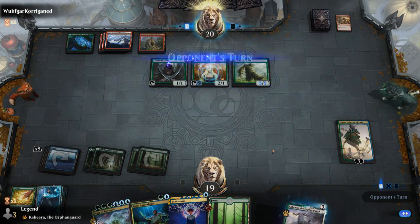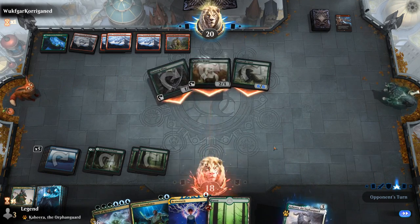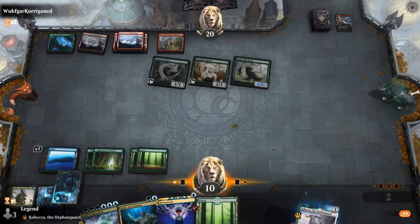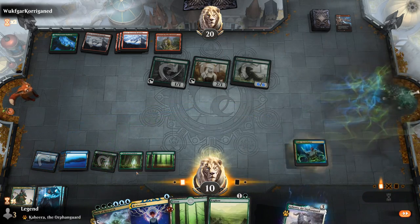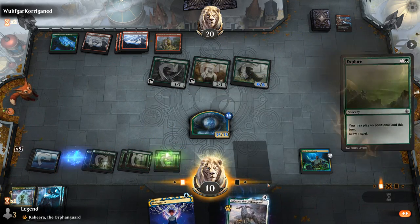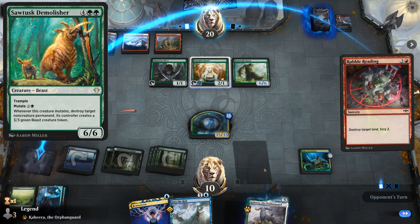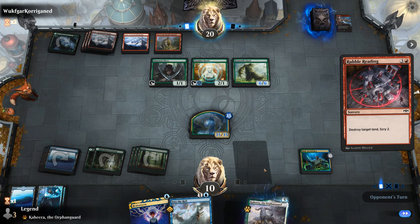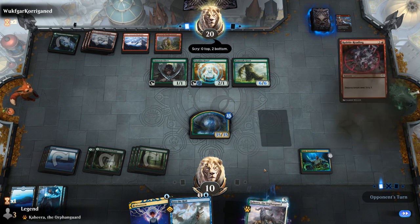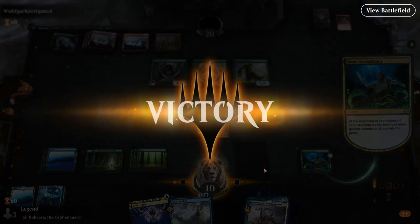The land destruction plan from the opponent is probably not going to work out. Frostbite deals with our Planeswalker. We can play Ascendancy and Body of Research. Let's see if they can deal with our enchantments or just deal 10 damage — we'd also need to get past our 35/35. They could have Assault Demolisher to destroy Simic Ascendancy, but it's going to be Rubble Reading instead — that's fine. The opponent passes the turn and Simic Ascendancy claims another victim. On to the next one.